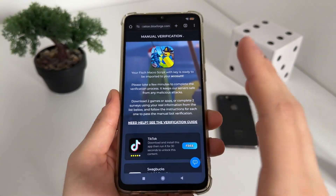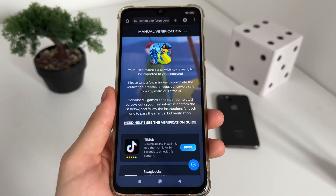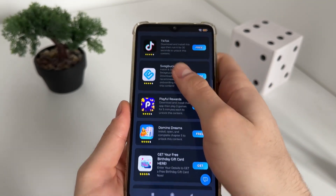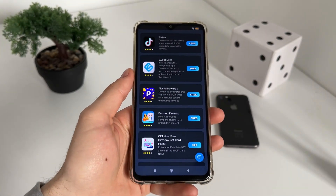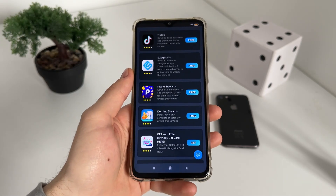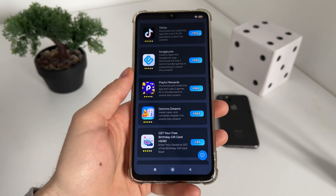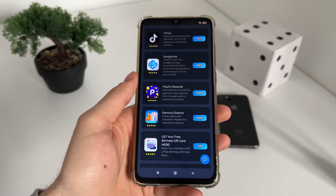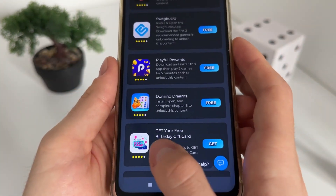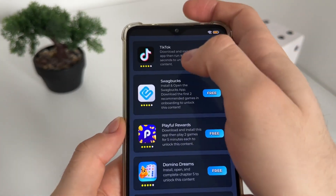This is the last step before we receive our fish macro script along with our Delta executor. We'll have six free tasks from this list and we only have to complete two tasks. The best thing you can do is to download two apps or games, or you can complete the small questionnaires — it's your choice.